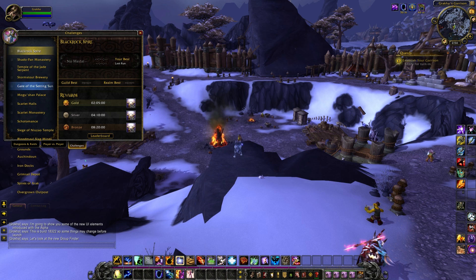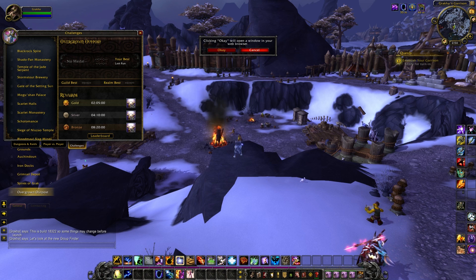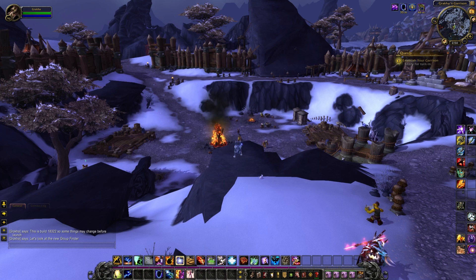There's a new pane here — challenges — so obviously Blackrock Spire, Scarlet Monastery, Stormstout Brewery, all of the ones we're used to seeing. The UI is a little bugged right now; I'm assuming this is going to become a scrolling list. It also indicates the valor award you can get for each one. Clicking the leaderboard tries to open a web window, so we're skipping that for now.